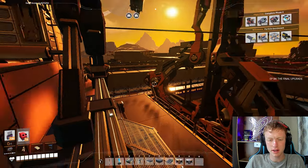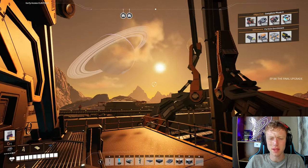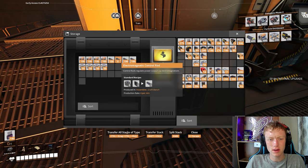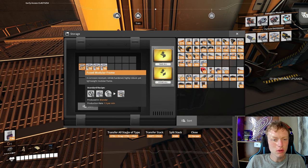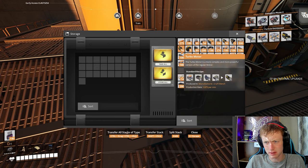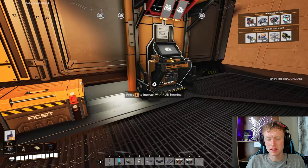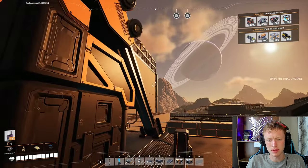Alright, so we are here at our hub on another sunrise in Satisfactory. It's happened quite a bit where we start episodes on sunrises, at least recently it feels like. But here we have all of our electromagnetic control rods. We need 400 of those, we need 400 cooling systems, we need 200 fused modular frames. And in my inventory we already have the turbo motors — yeah, there's 50 and there's 50. So heck yeah, that should be everything. This is a very expensive upgrade.